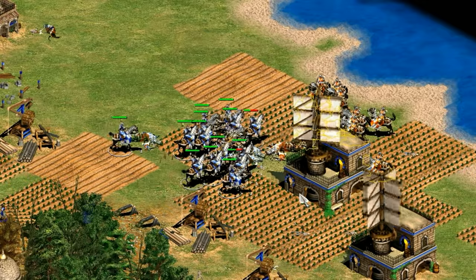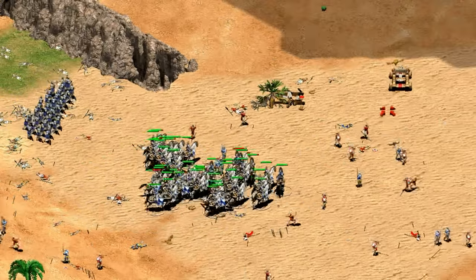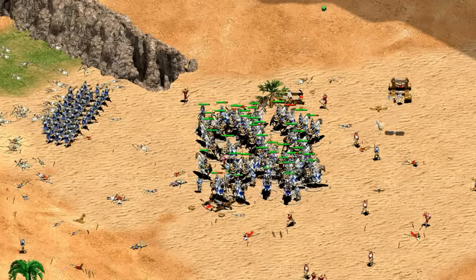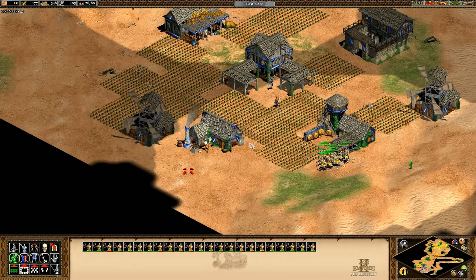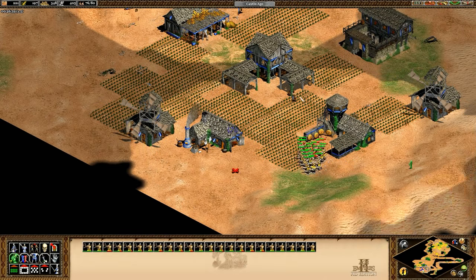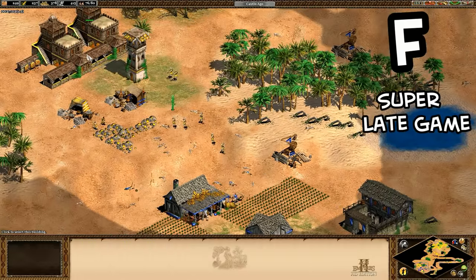The hand cannoneer is also arguably one of the best in any version with the extra HP, faster creation time, and free chemistry. The archer options aren't that bad in feudal and castle age despite the reputation, and the gold bonus helps a bit. Overall I'd say B-plus for archers, though the lack of elite skirmisher makes it an F once gold runs out.